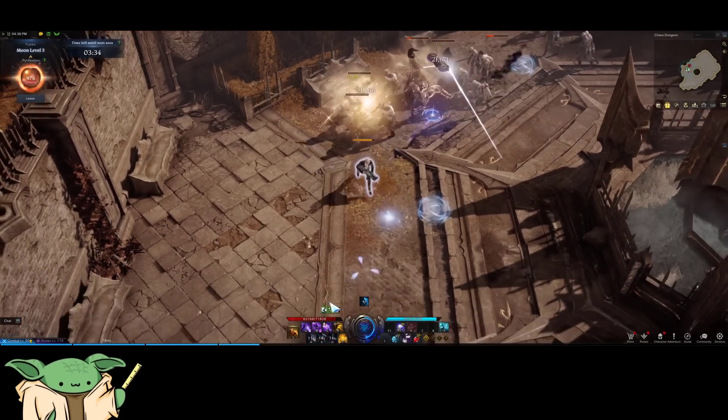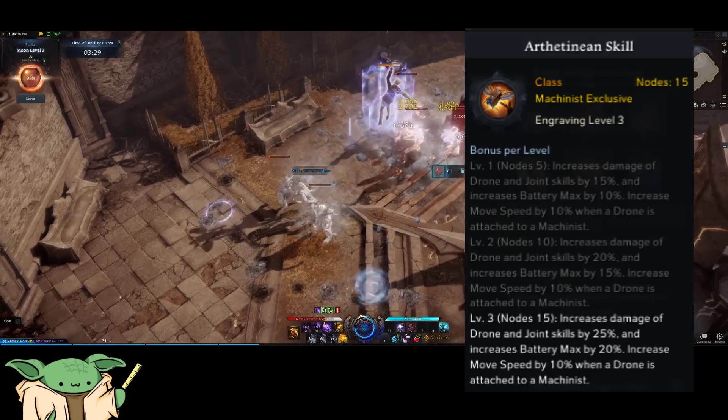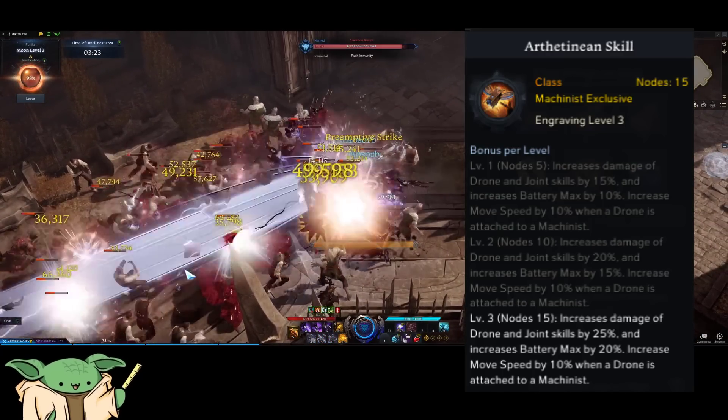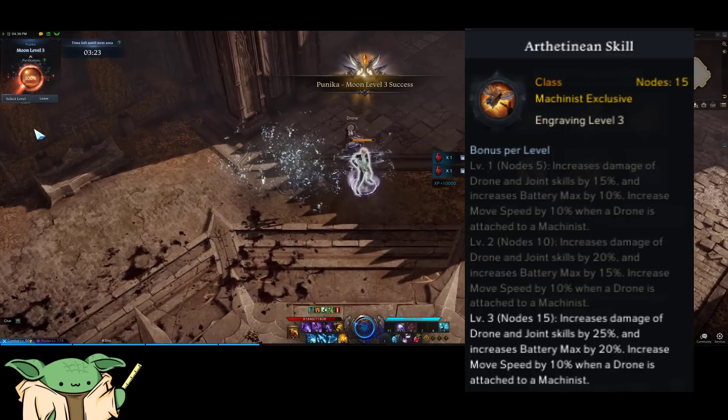Now let's go over the AT build, also known as the Arthetanian Skill build. What this class engraving does is increase your maximum battery capacity by 10%, the damage of your blue and purple skills — your joint and drone skills — by 15% at level 1, and grants 10% move speed whenever the drone is attached to you.